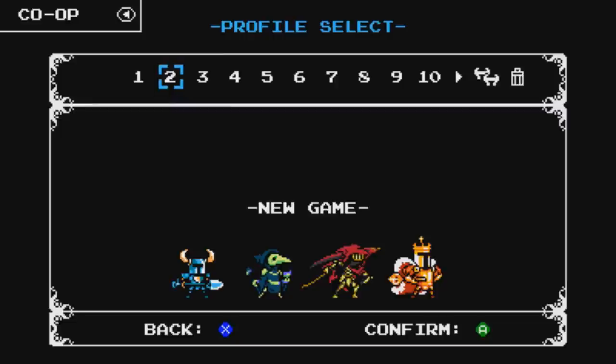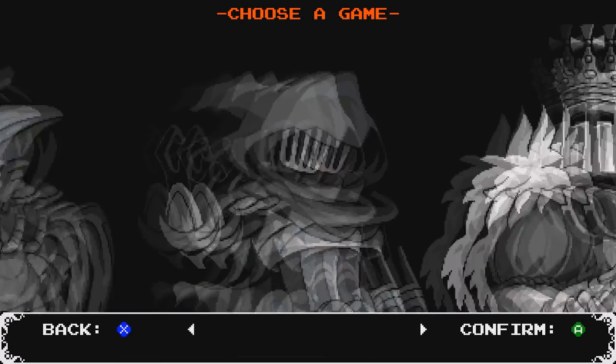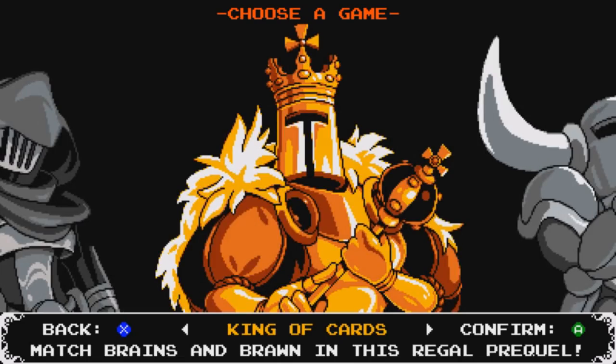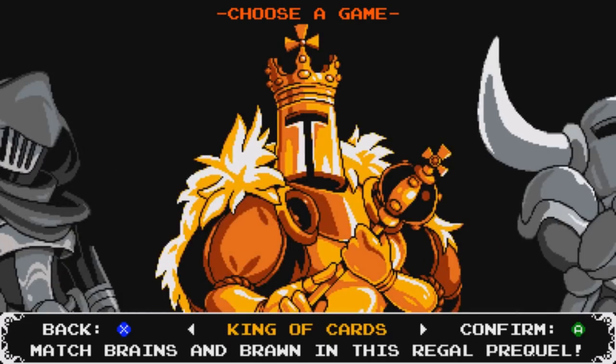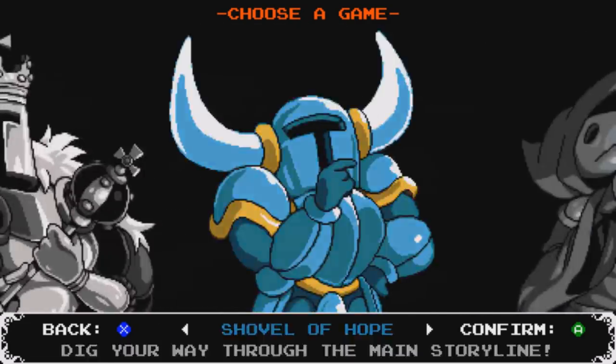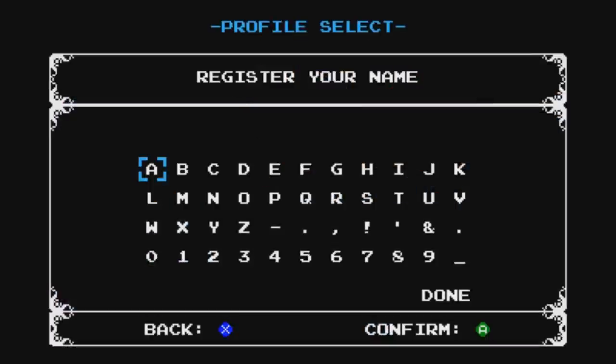So we're going to start a new game here — we have a couple of characters to choose from. You have Shovel Knight, which is the main character, obviously. But you also have Plague Knight, Specter Knight, and King Knight. These are basically all the DLC packs that came out through the years. We will be checking these out at some point, but for the first playthrough we're going to stick with Shovel Knight — the Shovel of Hope.